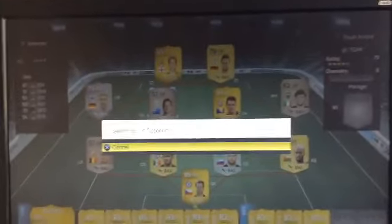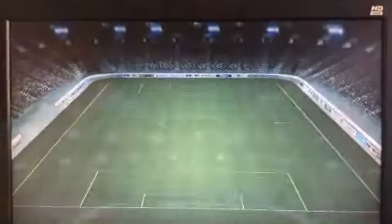Let me put some subs on in a minute, then we'll play a game. We're going to get into a game now — search for an opponent. Look at that: 79 rated and 6 chemistry. So that's pretty good. That's like the lowest chemistry I've ever had on this game, probably because it's a goalkeeper team.